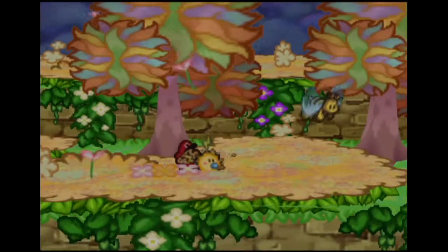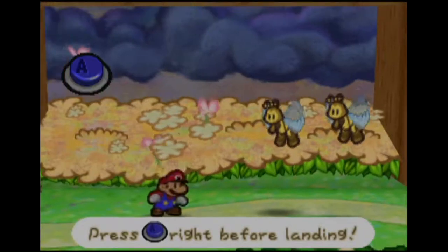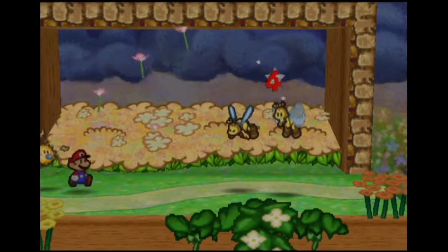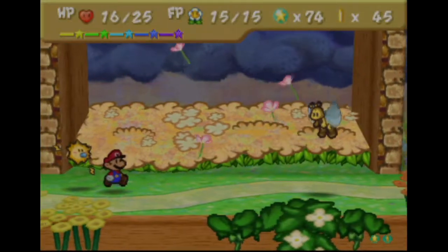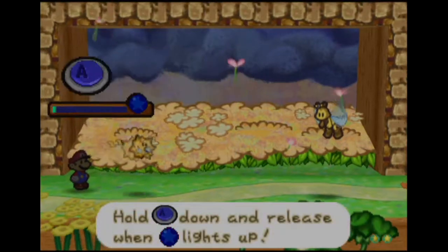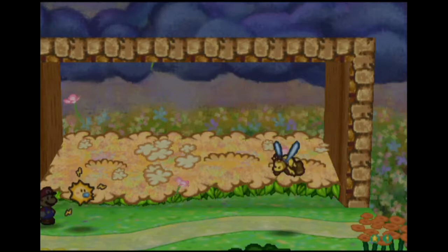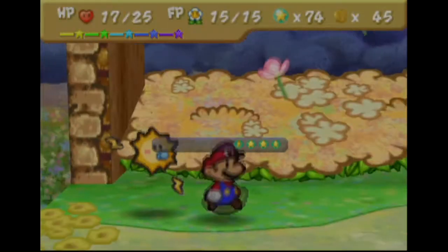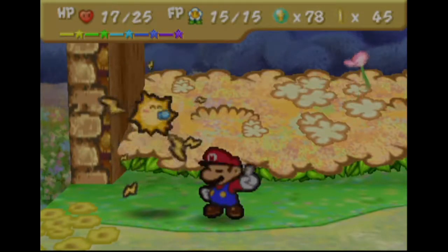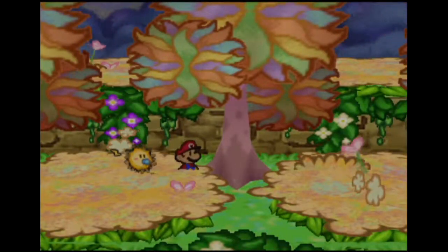Welcome back to Let's Play Paper Mario. We're doing stuff, killing some bees. Mario's happy, and I'm happy when Mario's happy. I still love that these things are called Bzaps. Something about cartoon bees makes me happy, even though these guys are obviously enemies that want to hurt my face.